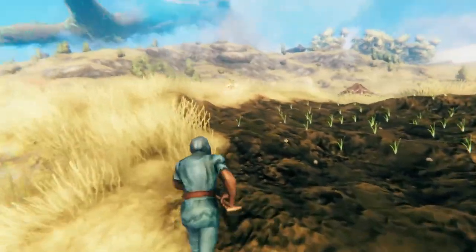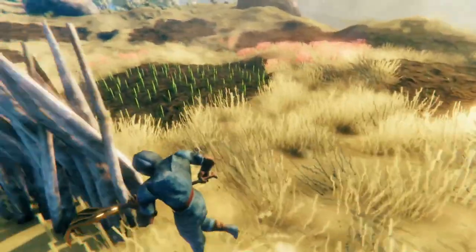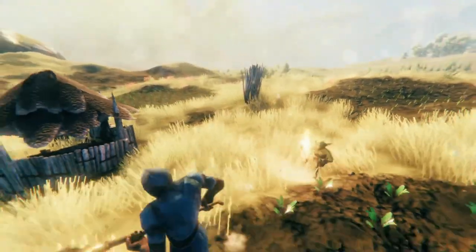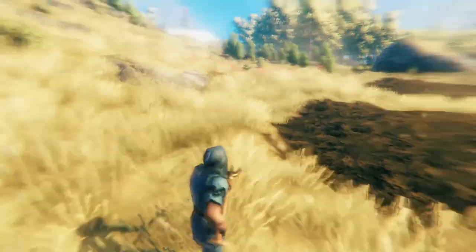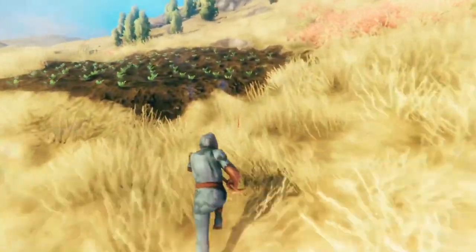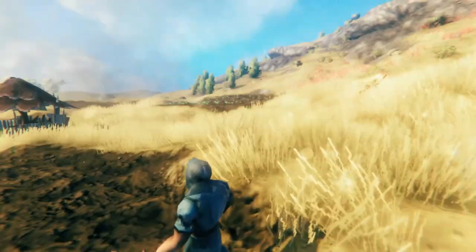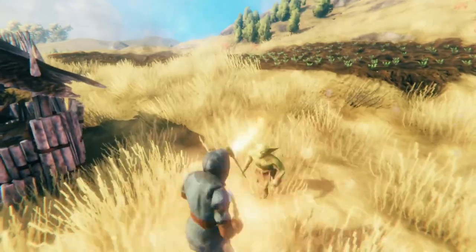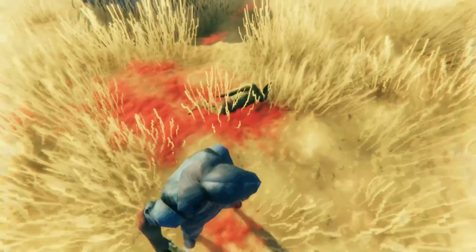I'm just farming and then suddenly this fire goblin comes out of nowhere — he wants me, and he's not afraid to run through my onions on the way. What you'll find is that as long as they can see you, enemies aren't really going to mess with your crops; they're just going to try and kill you. They're only going to destroy your crops when you're in the field and they come and try to melee you. So that's why you need that flat area where you can go, and you also need a good knife to gut these enemies.